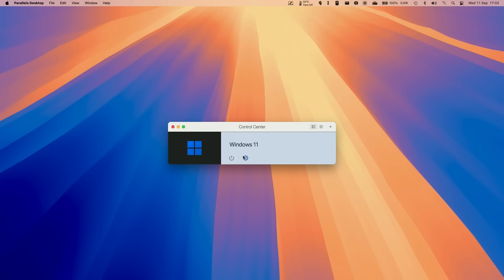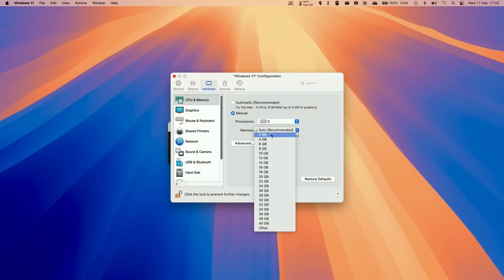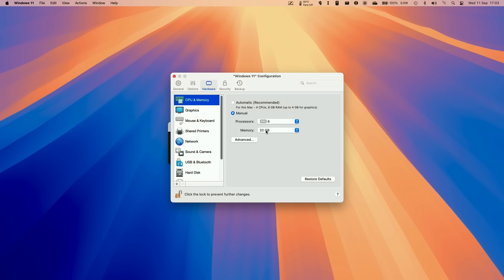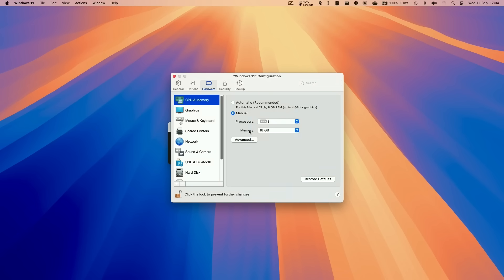To configure the virtual machine, shut it down fully from the start menu, then go to the control center and click the cog icon, then CPU and memory. Parallels will have automatically determined the CPU cores and RAM allocated, but if you click manual you can change these. Ideally allocate half your CPU cores and half your RAM to the virtual machine. For example, on an M3 Max with 16 CPU cores and 40GB RAM, allocate 8 cores and 20GB to the VM. On an M1 with 8 cores and 8GB RAM, allocate 4 cores and 4GB. Memory is also used for graphics, so maximize RAM allocation for better gaming performance.